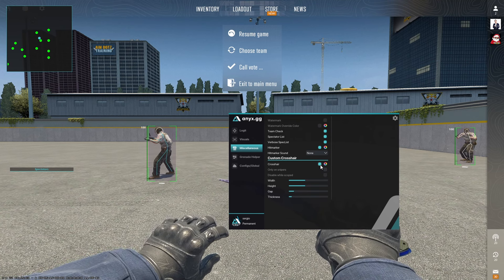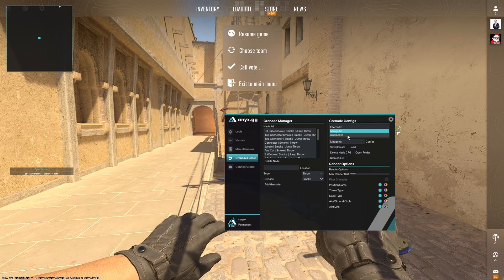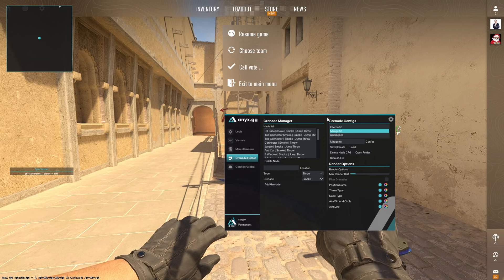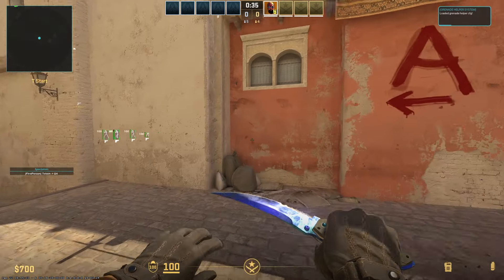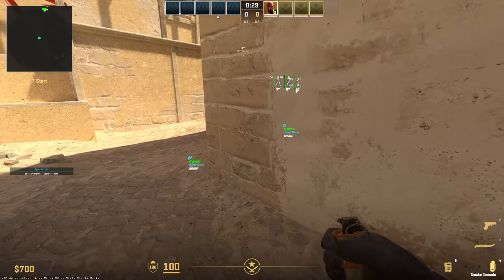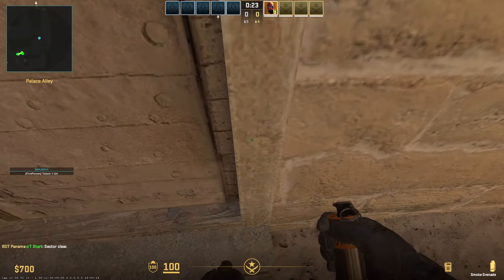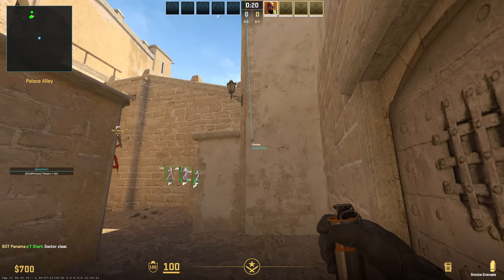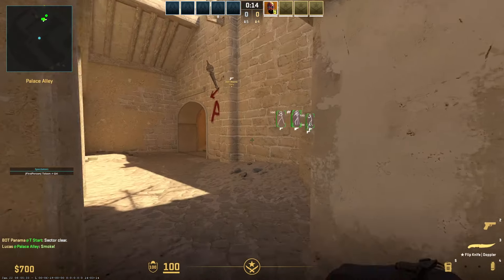Let me show you something really cool with the grenade helper. I have a config for this — Anyx also has a standard config, but I'm going to load my own. Let's say you're playing Mirage. We pop out a smoke and now you start to see these little markers. If I stand right here it gives me a little text telling me to aim here — it says 'jump throw.' That's a stair smoke.